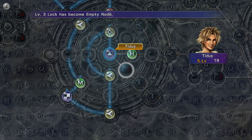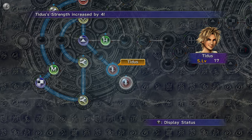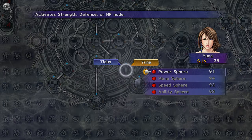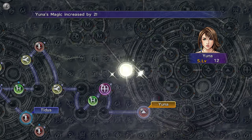Go to the Sphere Grid and have Titus break the level 3 lock to get the 2 Strength Spheres. If you got the Friend Spheres, have Yuna teleport to Titus. Complete the rest of Riku's Sphere Grid, stopping after opening up the level 1 Key Sphere in Lulu's Grid.